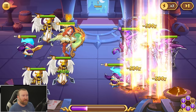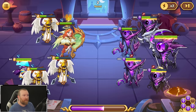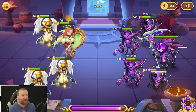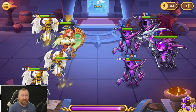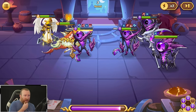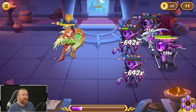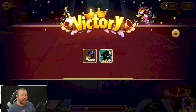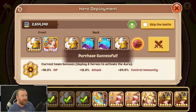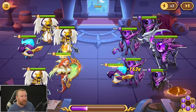Her crit chance just isn't there, and when we're talking about non-transcendence heroes nowadays it's actually kind of hard to give them crit chance. That energy drain is so bad. We're going to kill some targets, which means we're just not going to heal. She got lucky and killed the target though. I kind of want to put her in slot one now so she gets hit more often and potentially gets more actives off.